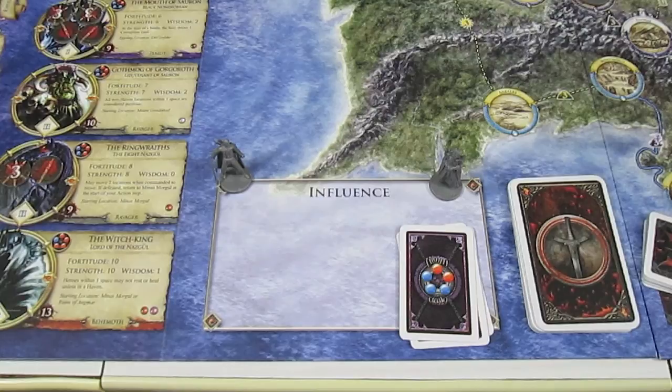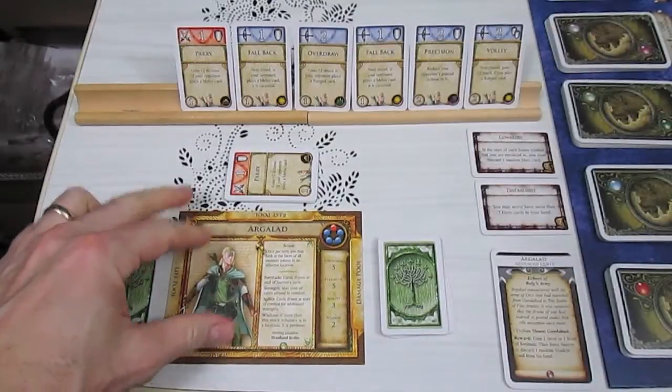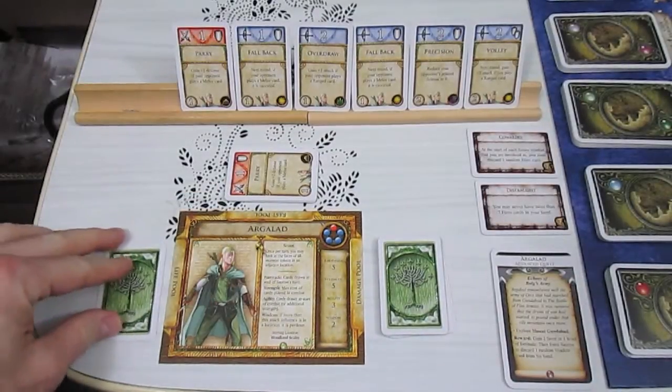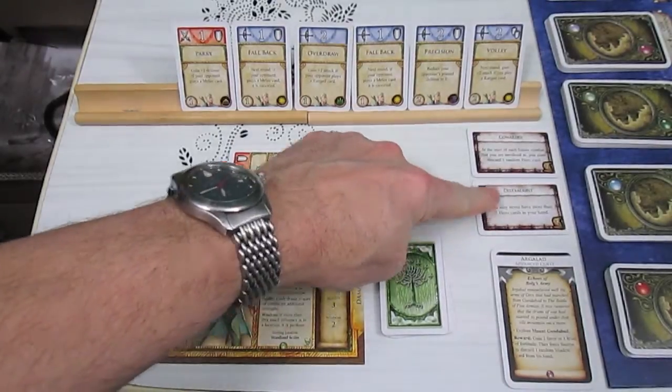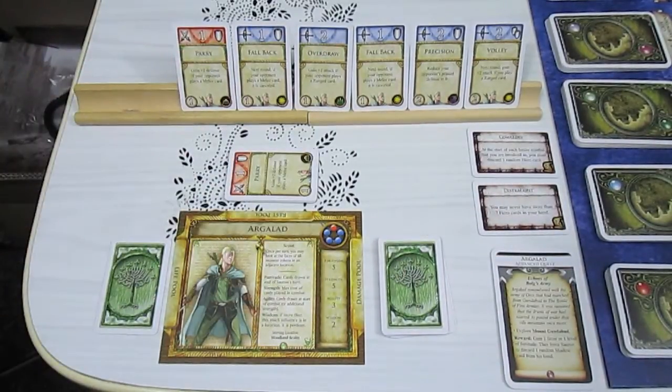So let's go over to his area and get him ready for combat, then we'll randomly discard one card. So let's draw Argolad's cards here for this battle. He only has one card in his life pool, and he has Distraught, which means he can never have more than 7 hero cards in his hand at any one time anyway. And he's Cowardly,